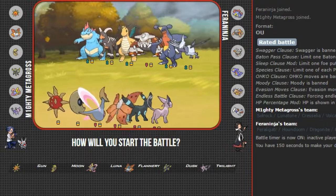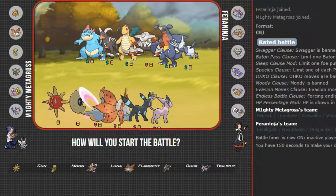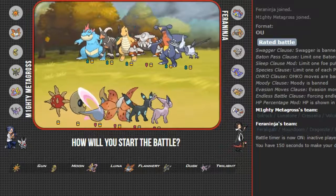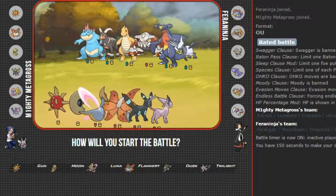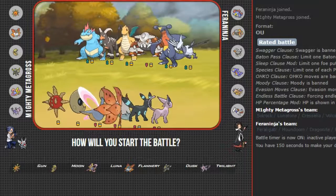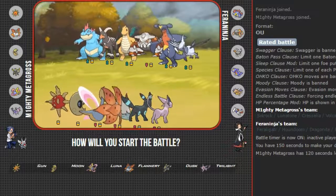Here we go — we are rocking out against a Feraligatr, a Houndoom, a Dragonite, a Heatran, a Garchomp, and a Skarmory. This is a very standard OU team. I'm not very familiar with OU, but I do have a feeling that we will get our tails handed to us in this battle.